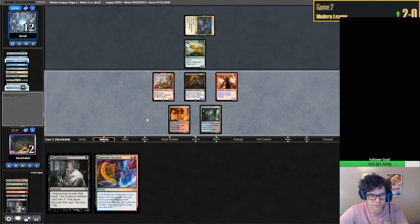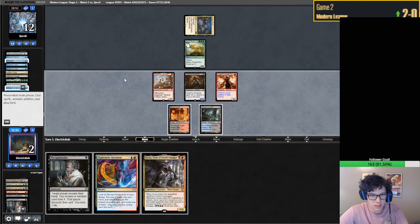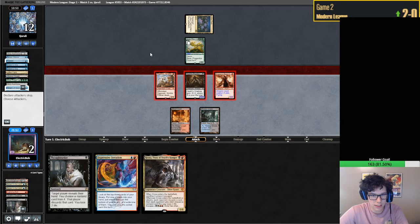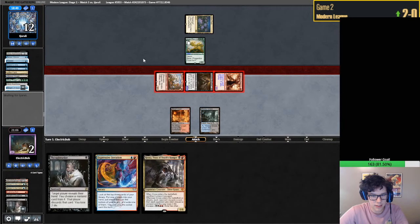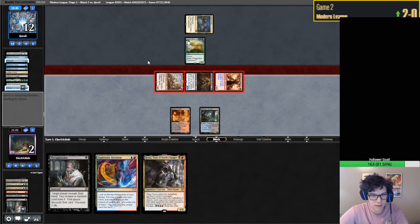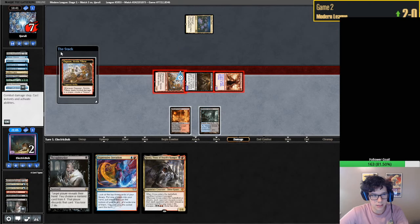We have plenty of outs here - Kroxa kind of feels like an out. They're just drawing off the top. They block here they're dead - they have to block the Death Shadow. As long as they play Kroxa I couldn't imagine a way out of this, but who knows? Underworld Breach.